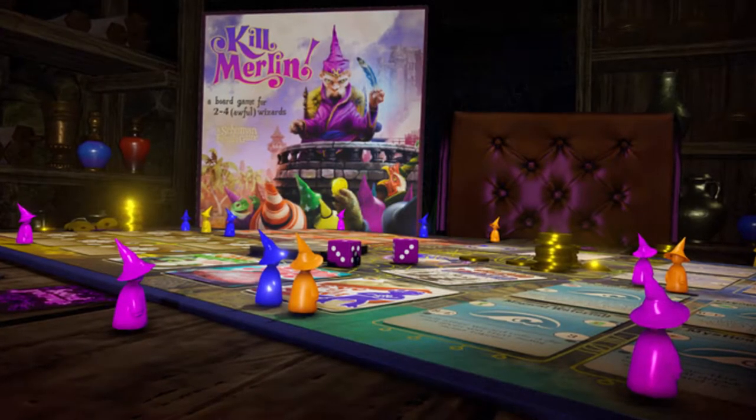Hey guys, welcome back to the Unfiltered Gamer Kickstarter board game review. Today's game up on the tabletop involves magic, and because of that we're going to utilize my magic to explain how to play the game — Kill Merlin. In Kill Merlin, you're going to be playing with two to four wizards, and your objective is to defeat Merlin.